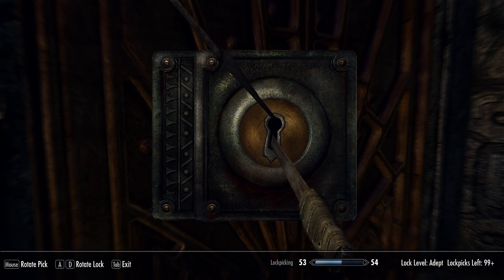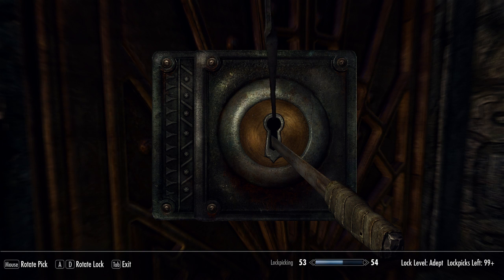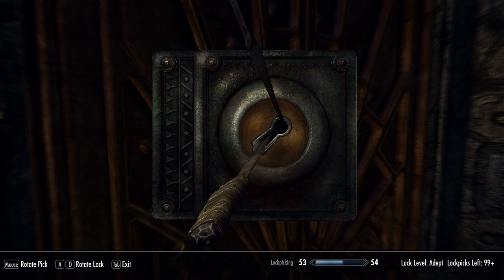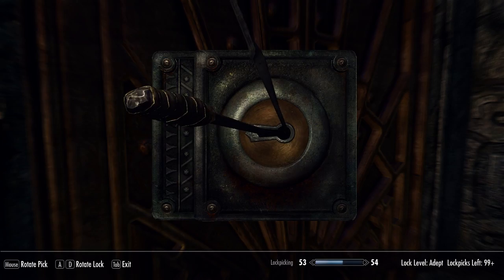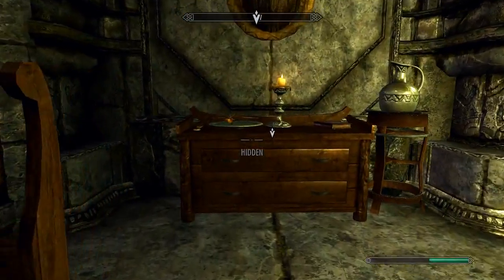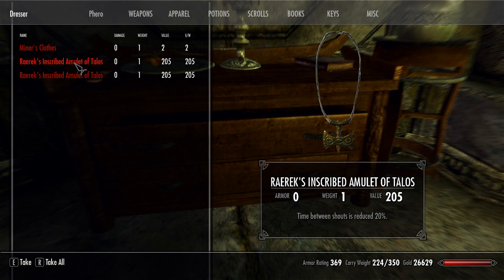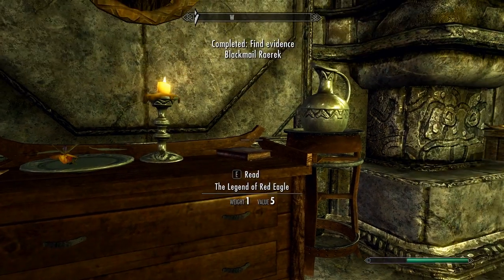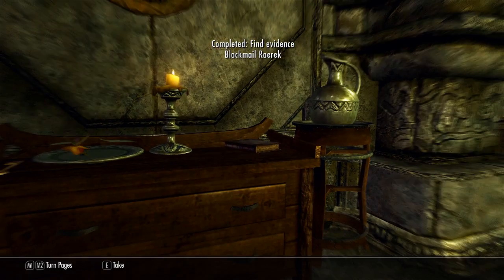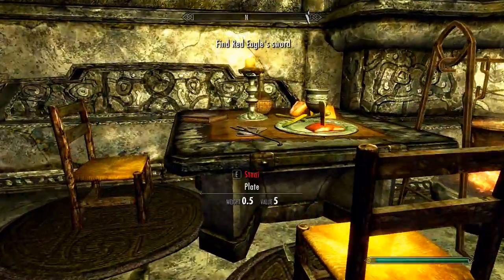Doesn't seem that hard — hopefully there's no one in here. Two Amulets of Talos, Legend of the Red Eagle — pretty sure that's a quest. Oblivion Crisis? Yeah, find Red Eagle's sword.